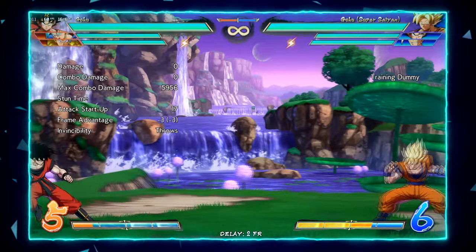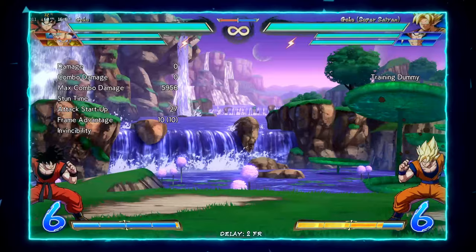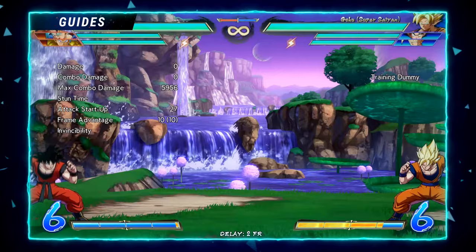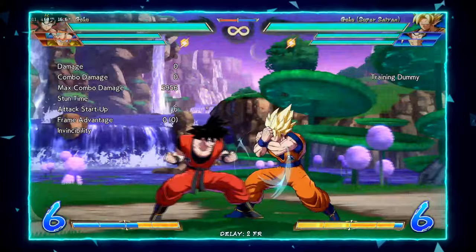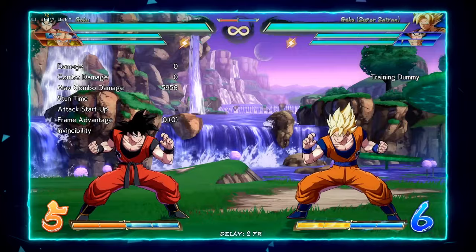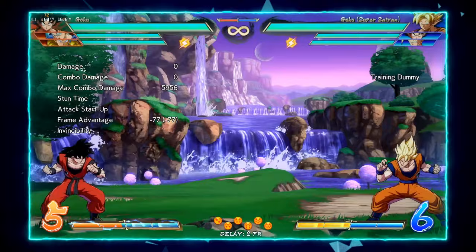He has multi ki blasts — his ki blasts are normal speed at frame 27 full screen, and he has six of them. Against characters who have fewer ki blasts, he can actually win the ki blast war, which is important against characters like Teen Gohan or Gotenks. His ki blasts are minus four up close on block, and they're also really good for resetting strings — doing any button into the ki blast sets up that nice spacing for 5M, so these two combined are really strong.